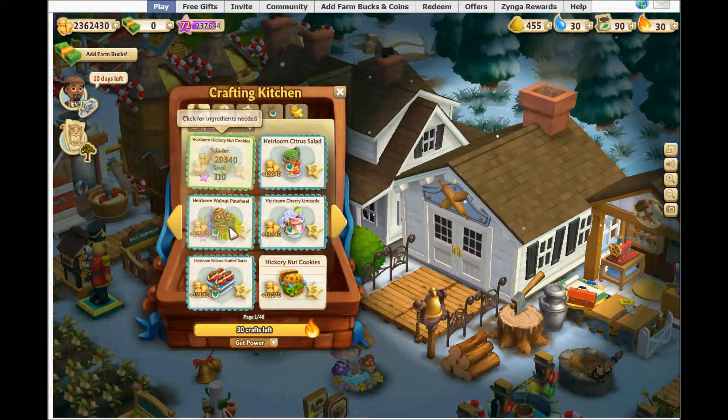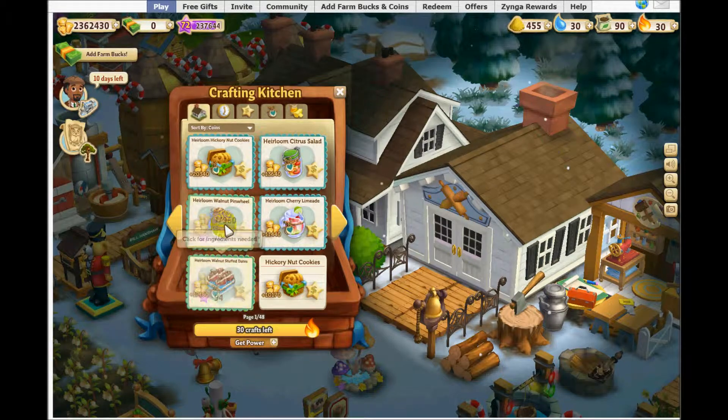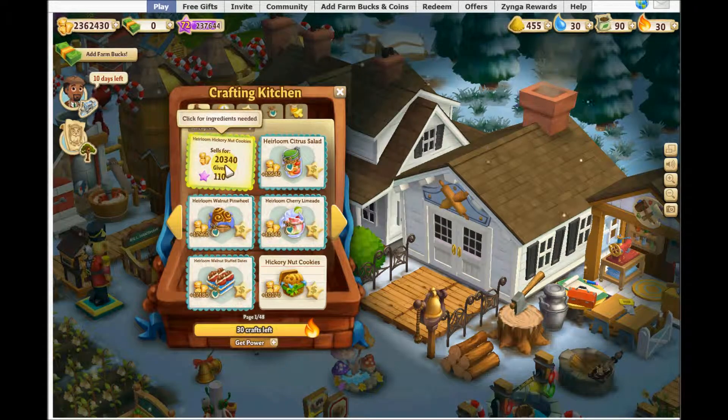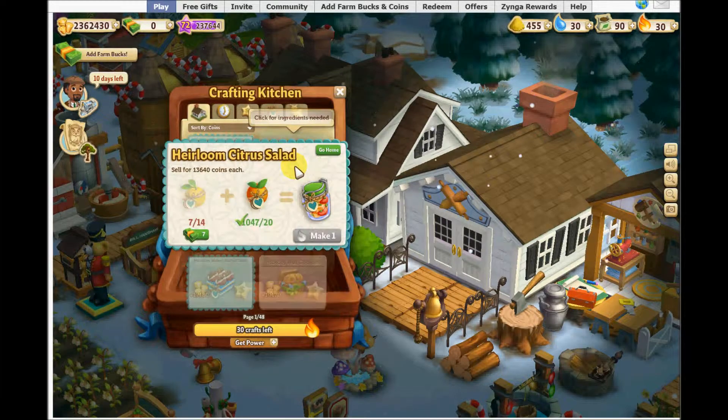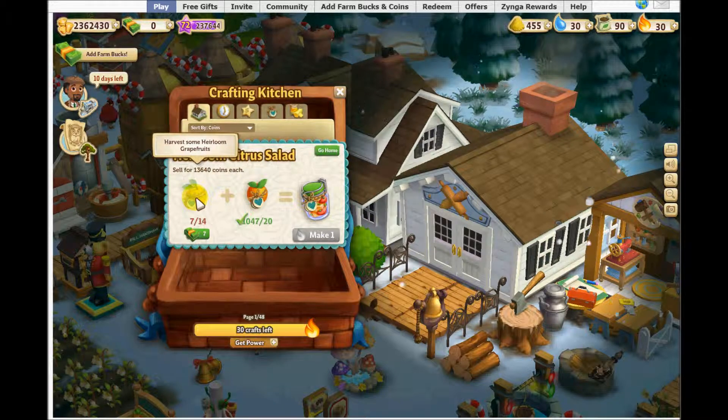Now I could make those, but they all take more than one click. This one here is 13,640 coins for one single click. I already have a lot of heirloom oranges, and I planted — I think I got six groves of heirloom grapefruits.